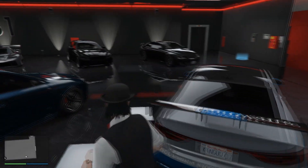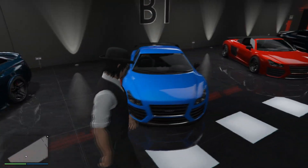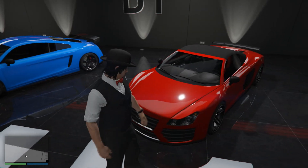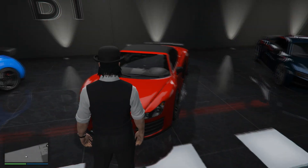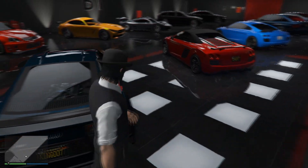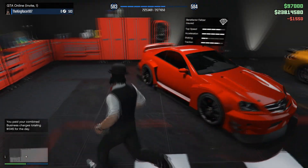Then we have three Audi R8s — two of the older generation and one of the newer generation. This one's just blue with the wing. This one's red, convertible. Kind of wish that this engine sound was also applied to this one, but for some reason two of these cars have completely different engine sounds. This one sounds much better than this one. And this is the newer version in blue. Then we have the Mercedes AMG — this one's almost like the black series, in red. And we have the AMG GTR just right next to it in yellow.